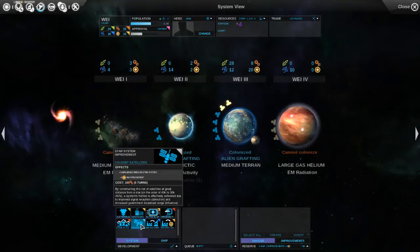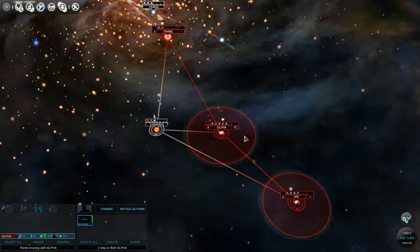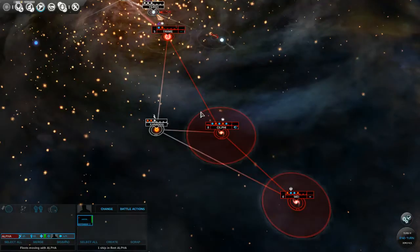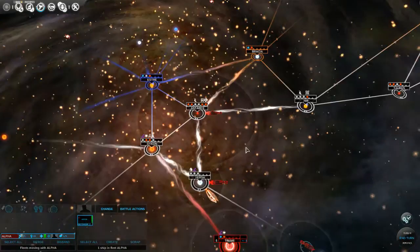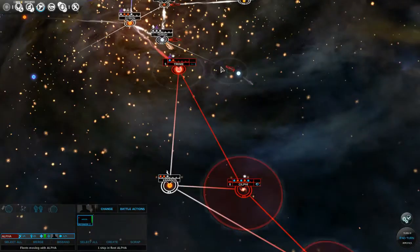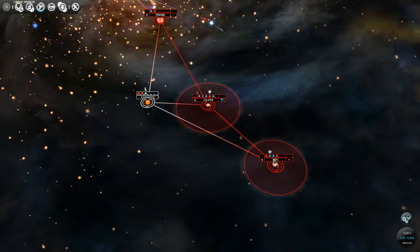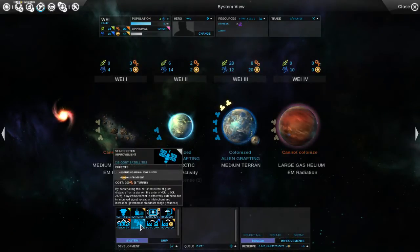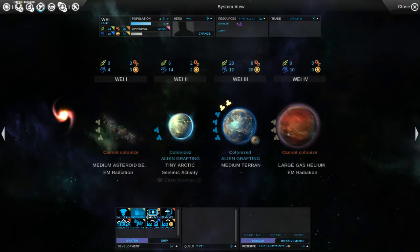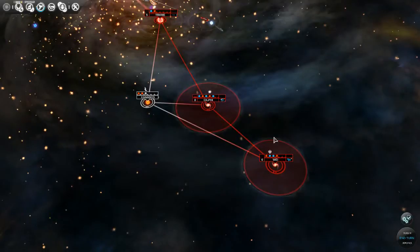Because we had that galaxy event, it might be good to go for our CIS-Ort satellites. I'm not entirely sure what exactly this affects - I know it's like a circle of influence, but does that mean if this overlaps it we automatically can colonize? Maybe there's some kind of influence that happens in terms of approval or something like that. But there might be something to look at in the future. Let's go with building a satellite and see what it does - see what plus three does.